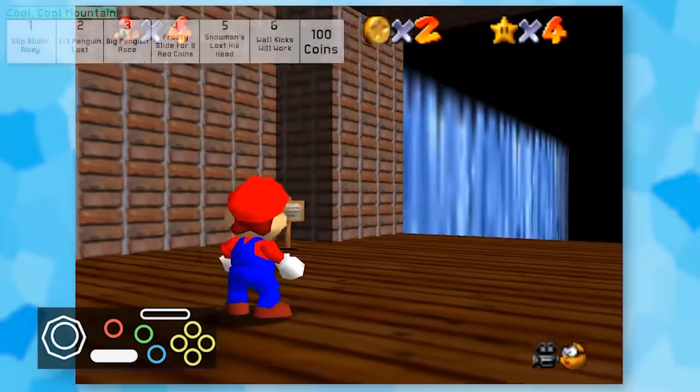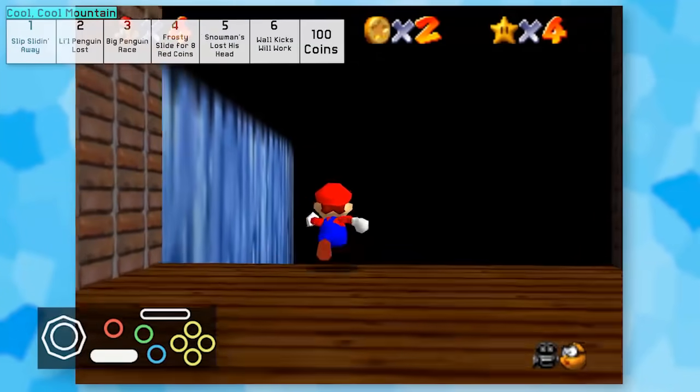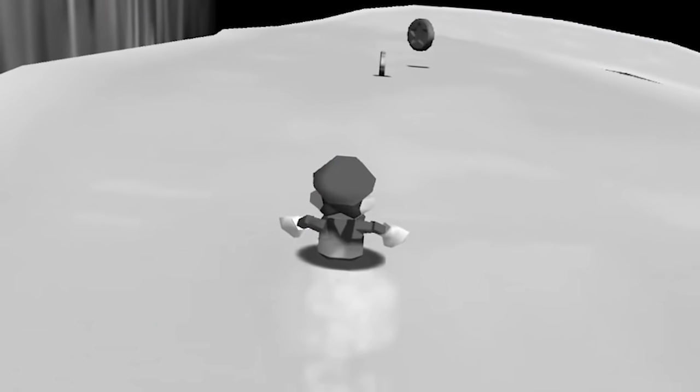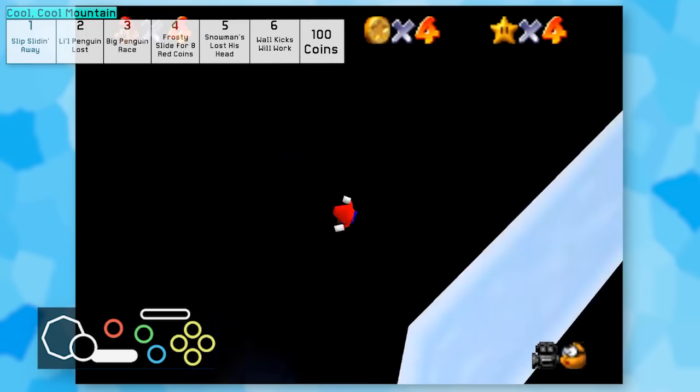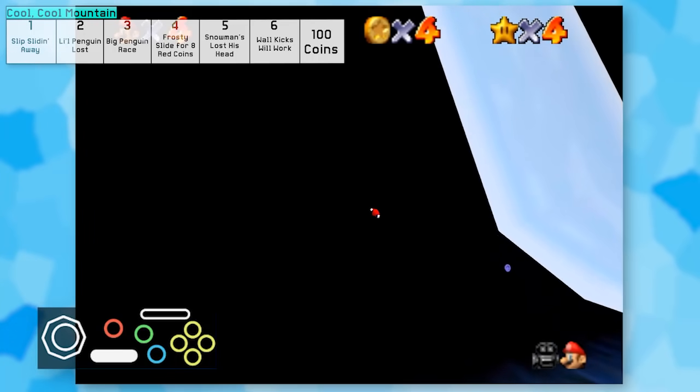I figured I'd tackle Star 1 since the slide is pretty easy - or so I thought. As it turns out, I can't move the camera at all on the slide, so Mario just flew right off and fell into oblivion.